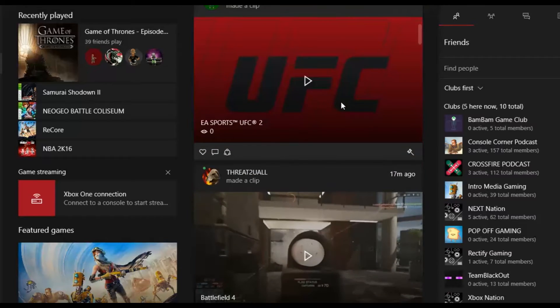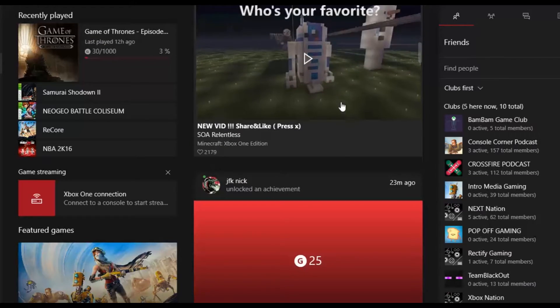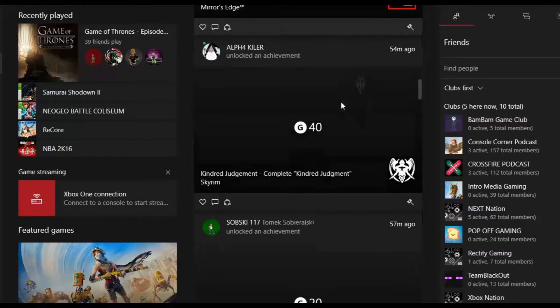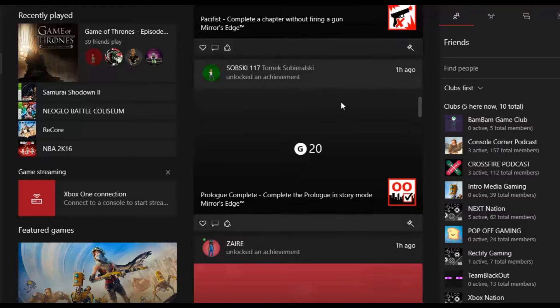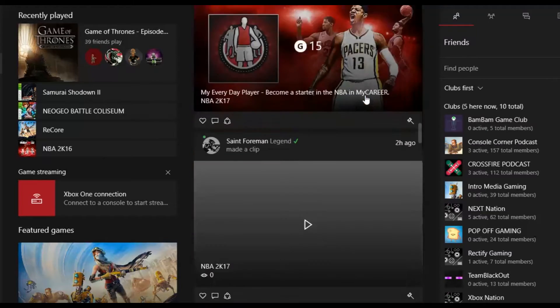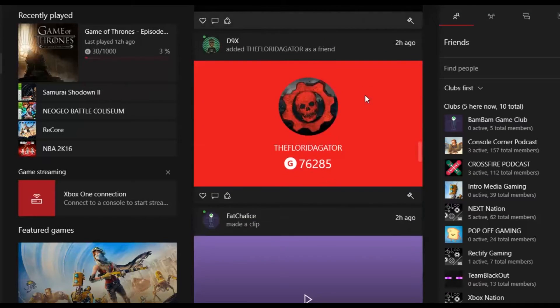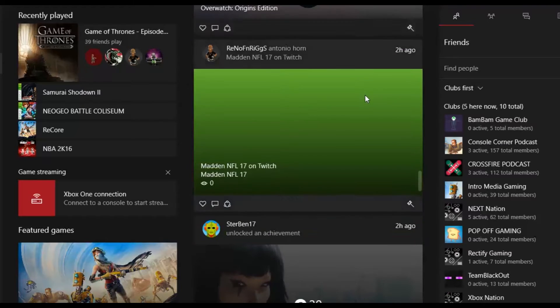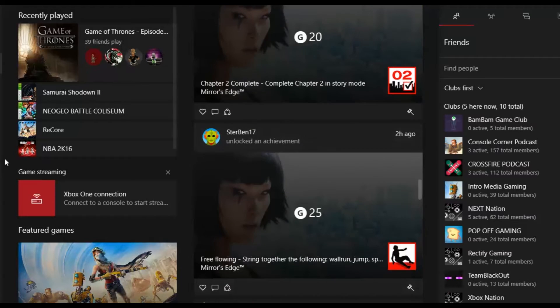I don't see it on the activity feed. Usually on Xbox One when someone posts something it shows there. Let's scroll through — I see something but that's Battlefield Hardline, not an activity feed post. I don't see it, so let's go to clubs and find it.